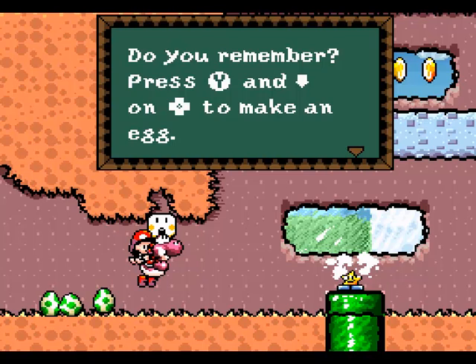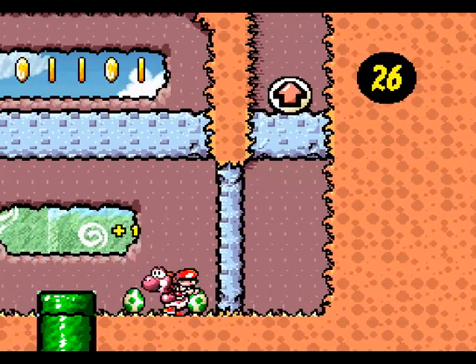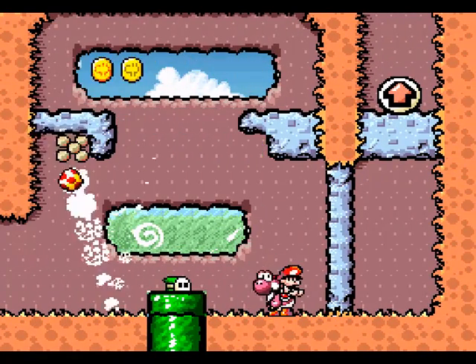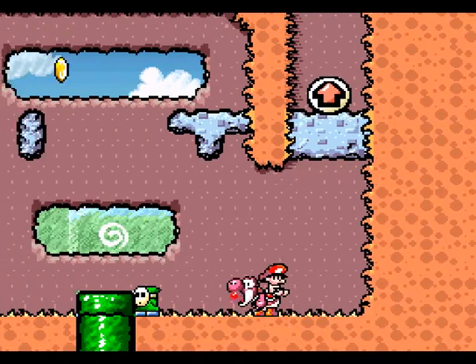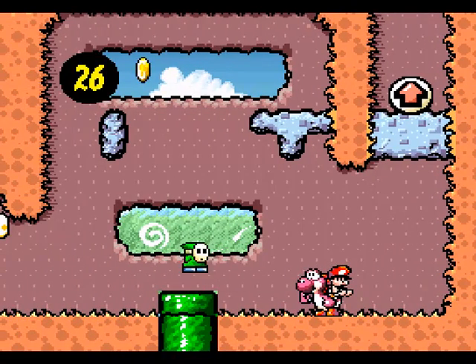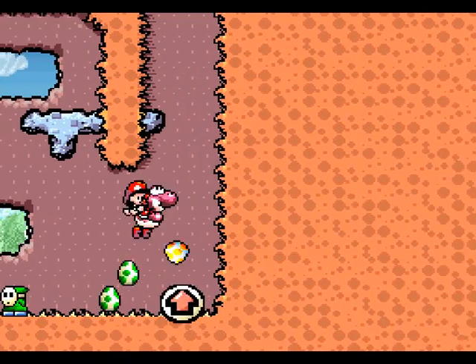Press Y and down to make eggs. Yeah, I know. Press B to throw an egg. I know, it's fine. Alright, okay, I got them all. Get over here! I want you! I want to make eggs out of you! That's silly.